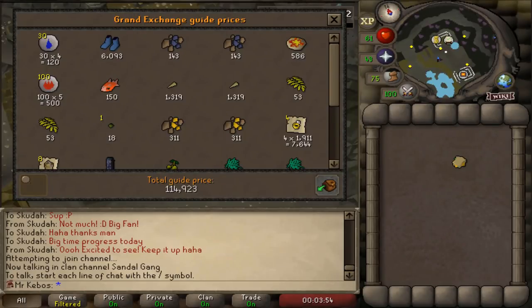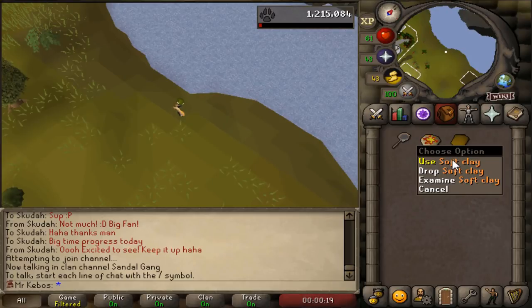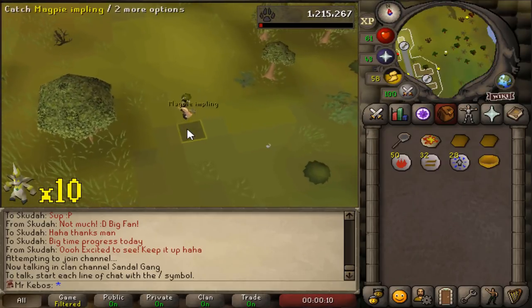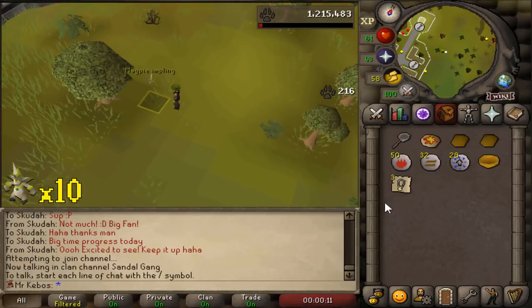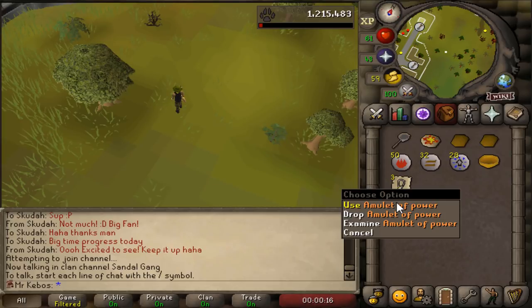Inventory number two valued at roughly 115k. There's another one — magpie impling number 10, I think. Oh my gosh, yes — there they are! That's such a relief. Right after I got the bait amulets — the uncharged ones — I managed to get the actual amulets of power, so that's really nice timing. That did not take much longer.